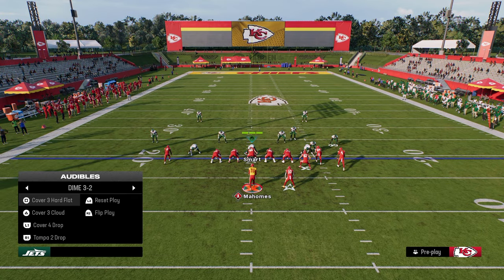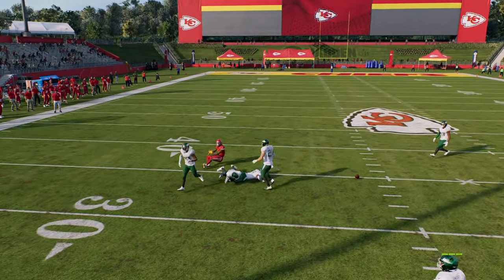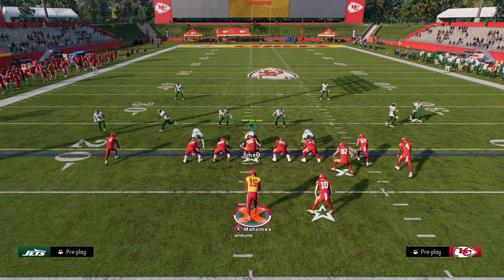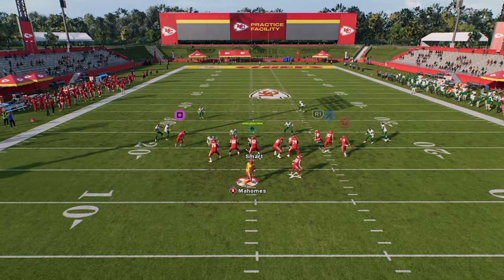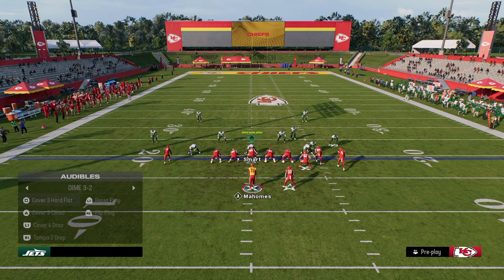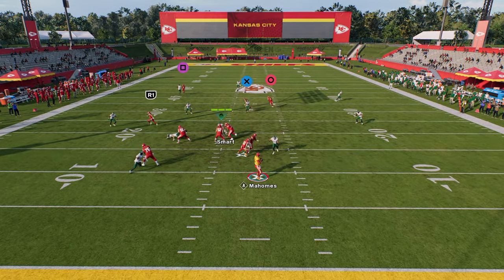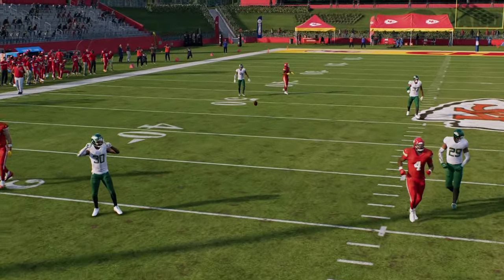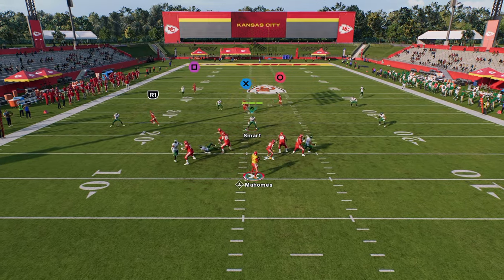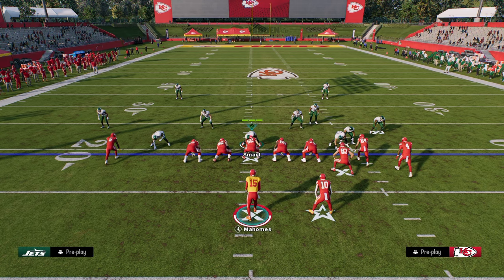If we get them out of man coverage, we have a nice high-low read on the left side. You can inside pass lead this route to the solo receiver against cover three — specifically if they're running hard flat coverage. You see we can inside pass lead here; we didn't connect due to a practice mode shed, but we'll show it again. You'll see the post is really what we want to hit: solo streak, drag, tight end route, and then post — really does a good job of high-lowing that left side of the field.